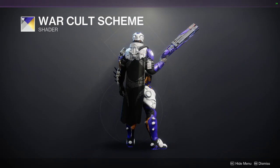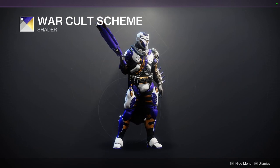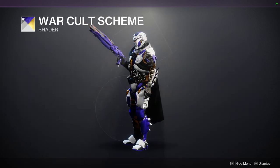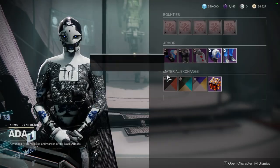War Cult Scheme is super dope — so many things going for it. The blue-purple is really, really good, the white is good, the gold is good — everything is good. I love this shader quite a bit, so I definitely would recommend you guys to pick this one up as well.